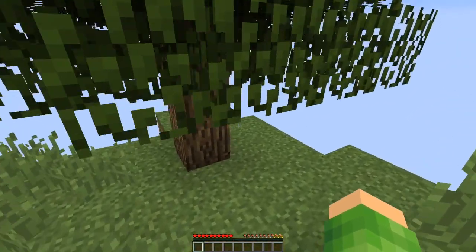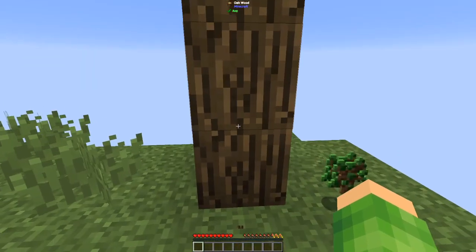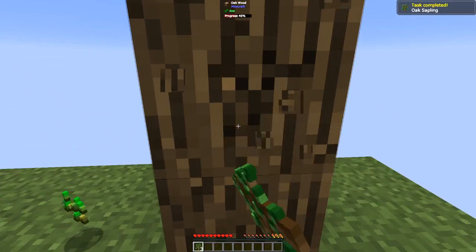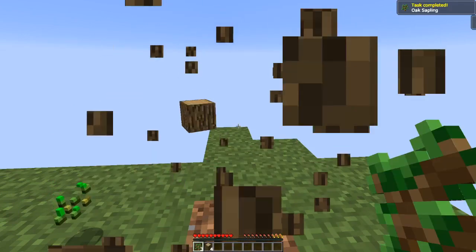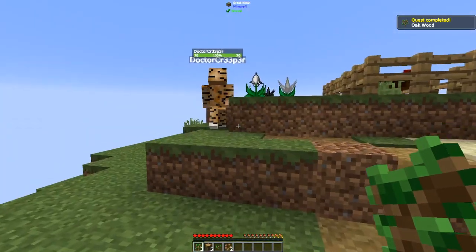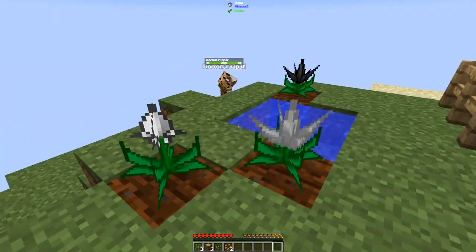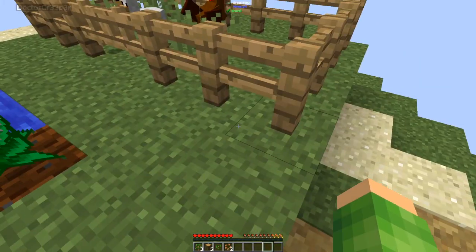The first thing we need to do is break some wood. I'm going to hold down the tilde button because that vein mines, which is very handy — like our Isolate Craft series does. We can vein mine the whole tree as well. We're getting some seeds, which is handy. Jamie's vein mining all of the grass as well.